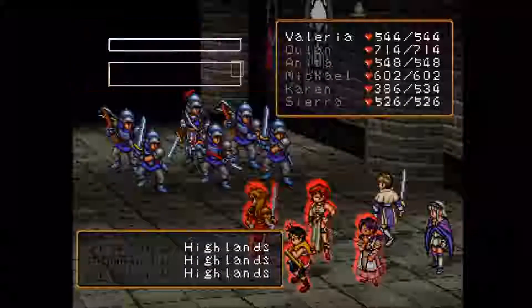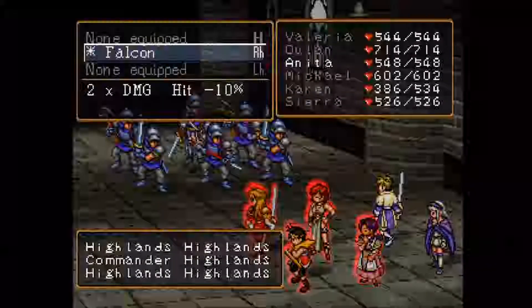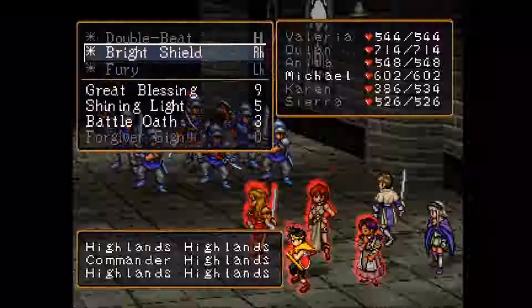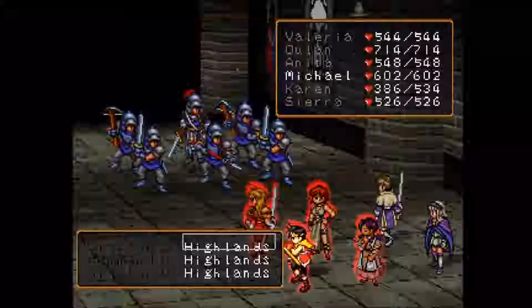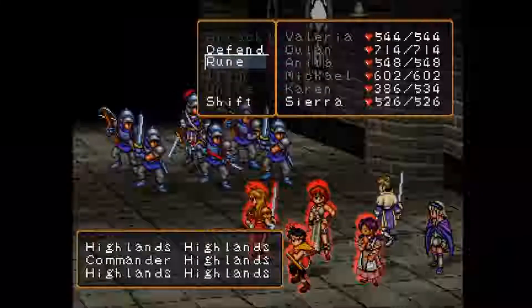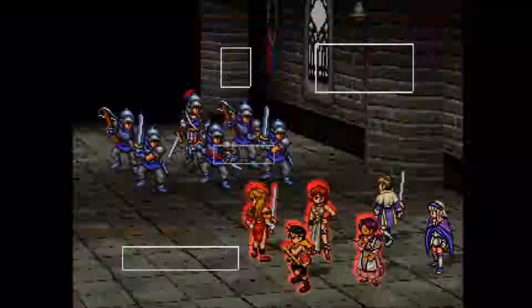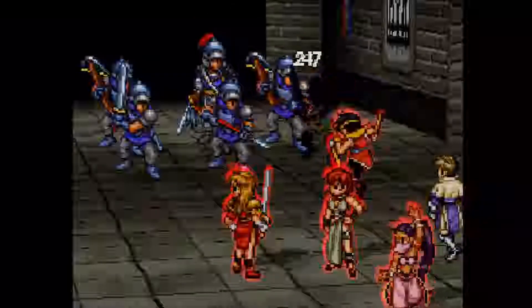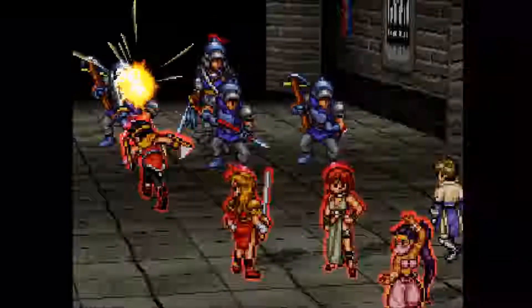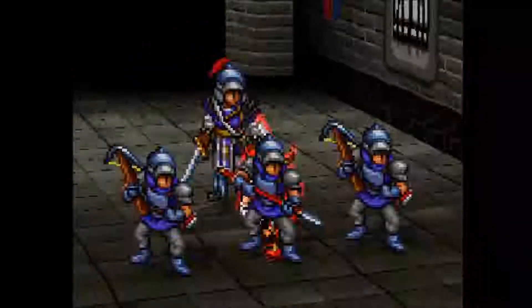In this video, I do have some footage of obtaining recipe number 36, which I believe is from the Highland troops here. It's either five or six recipes that are obtained from enemies. It looks like I don't have McDole anymore - that's a shame. He must have got kicked out at some point.